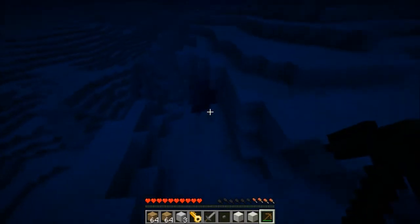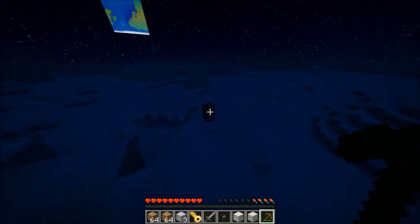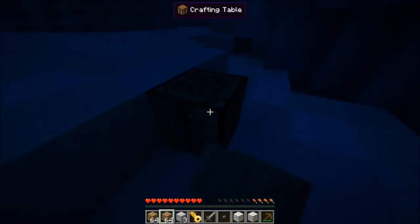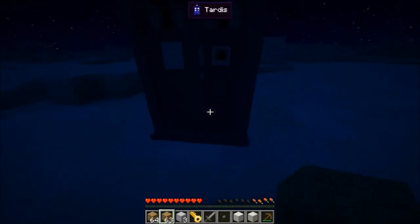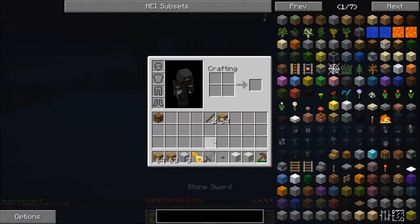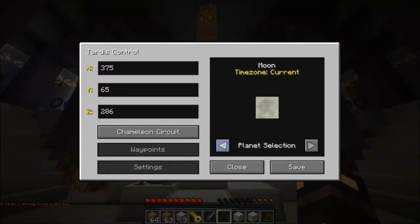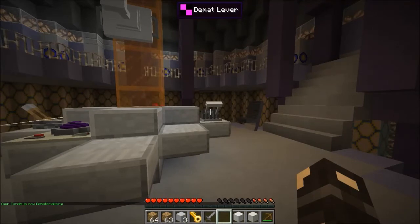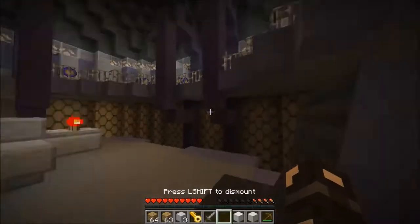These ravines and sort of caves go really deep. I think what I'm going to do is take this crafting table with me. I'm going to go back to Earth to get some coal, because I really need coal - it's something you sort of need for this.